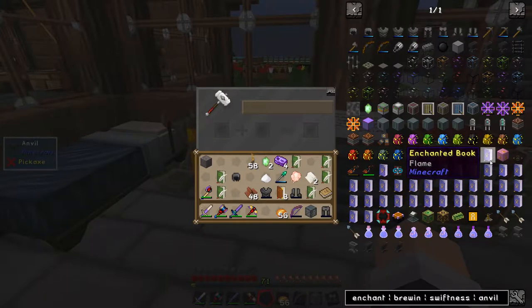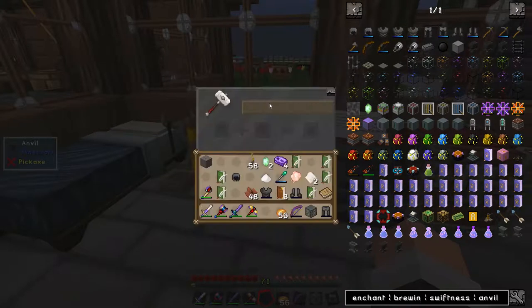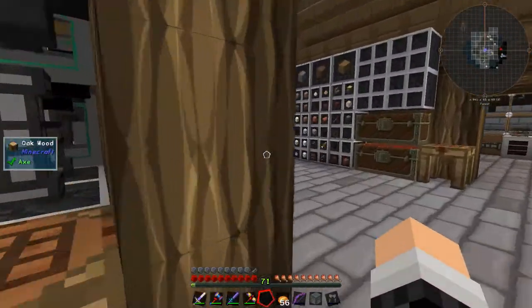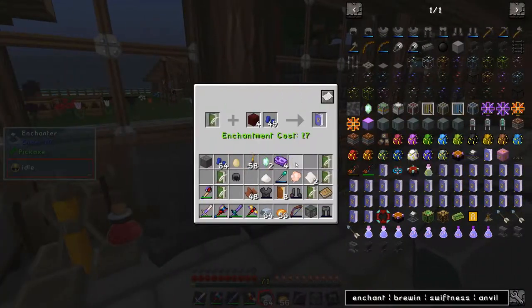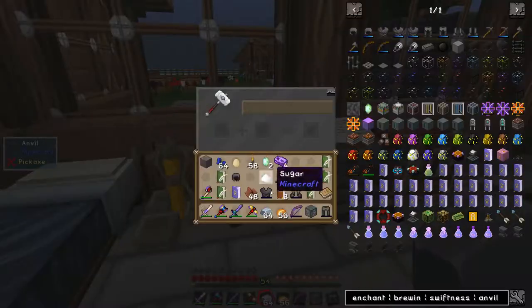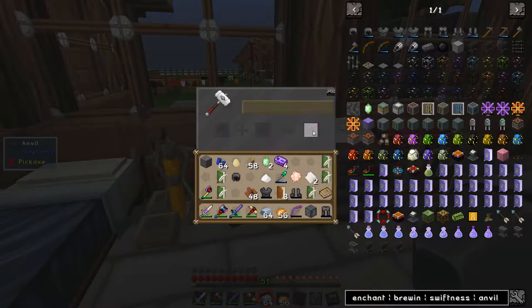Infinity bow done. And then we also want flame — I've got enough lapis. Lapis in, nether wart in, enchant book — flame, nice. Then back to the old anvil. Bow, book, flame — nice. That will set stuff on fire.